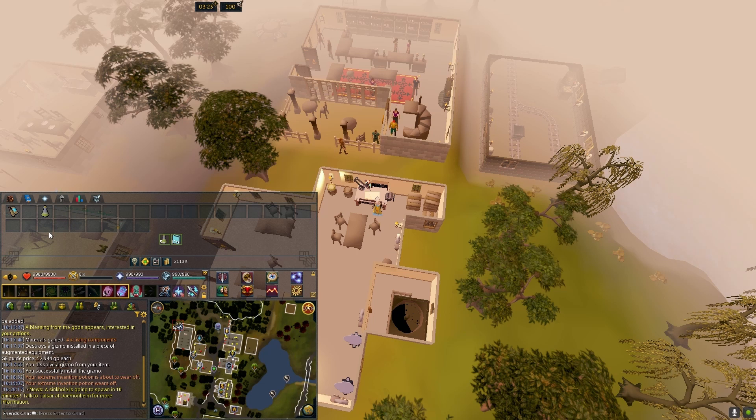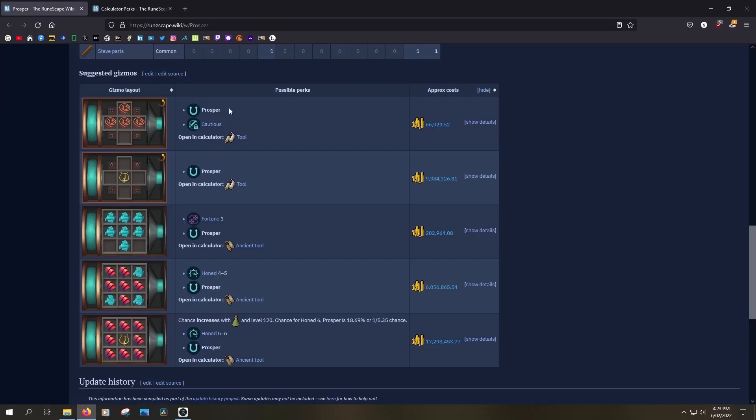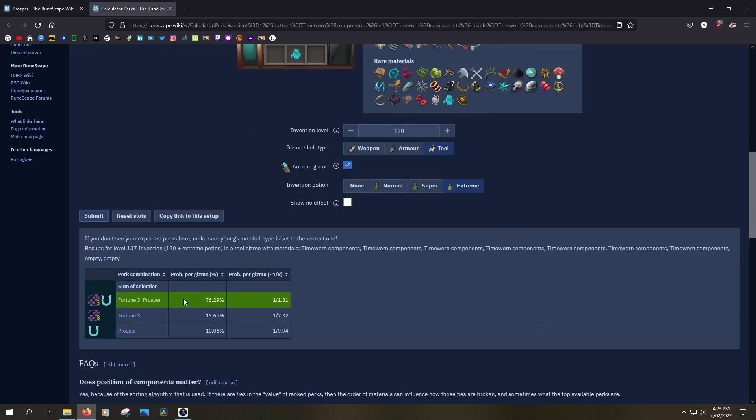We'll switch to the Wiki and have a look at the probabilities. We just used 7 Time Worn Components, and with an Extreme Invention Potion it is a 76% chance of getting Fortune 3 and the Prosper Perk.